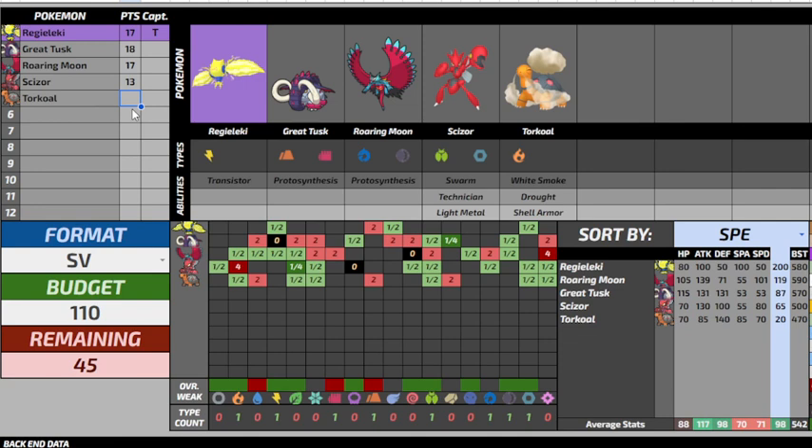That is not the most important thing at the moment because Torkoal is 11 points on my team. It gives me another spinner, a Rock setter, and it takes pressure off Great Tusk from doing that. Even though Scizor might live a Fire Fang, it might not live a Fire Fang in the sun — it wasn't living a Flamethrower from anything ever. So who cares if it's in the sun or not. It is worth noting that fire type attacks will be stronger on my team generally if I'm running Torkoal, which I might do a lot because it's such a good combination with the rest of my team.